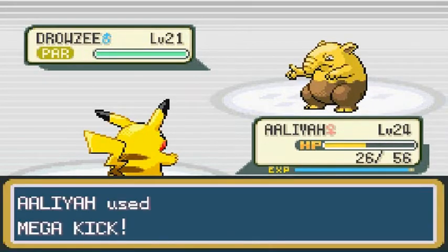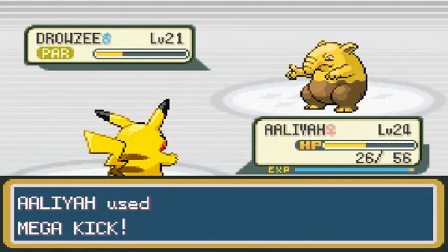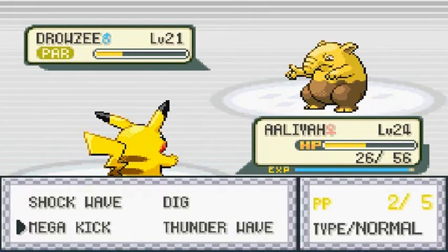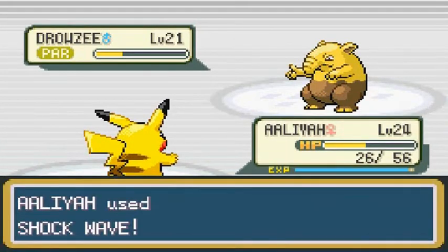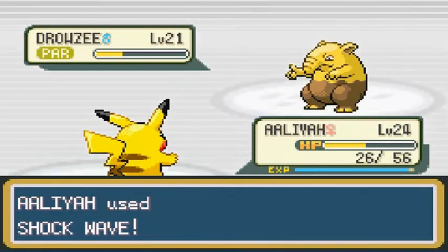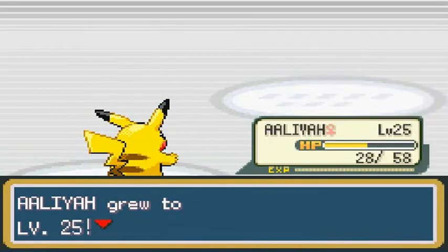As you can see, I'm getting my butt kicked early on right here. Doesn't really take all of its HP, but it did something. Let's go right ahead and finish this guy off with some Shockwaves. And there you go — no more Drowzee. Aaliyah grows to level 25, which is always great.